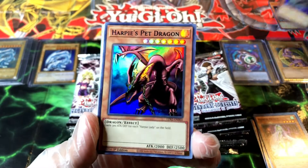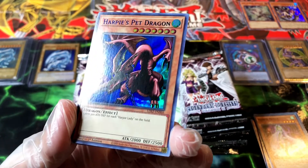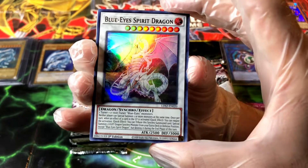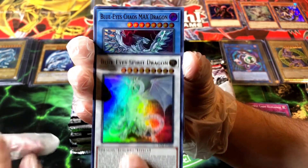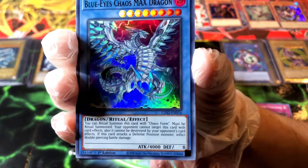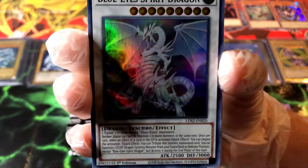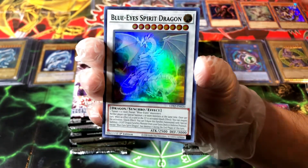We got the Harpy's Pet Dragon — also scratched. So this pack was pretty messed up. But we got the Blue-Eyes Spirit Dragon! That is so sick. I hope we pulled more than one because I want that card. And Blue-Eyes Chaos Max Dragon — one of the sickest artworks ever made. Holy moly, that is beautiful, gorgeous. Another Blue-Eyes Spirit Dragon — that's a sign, one stays with me for sure. I've been wanting one of those. That's crazy.